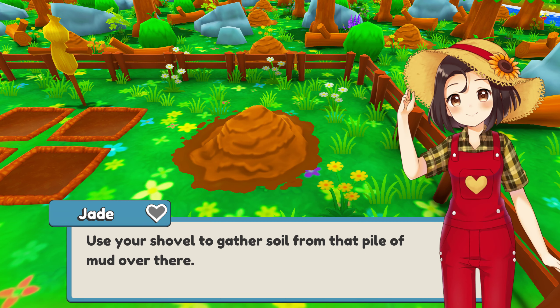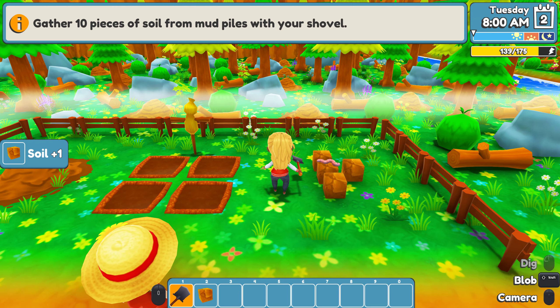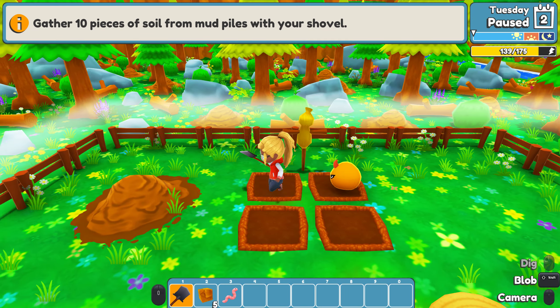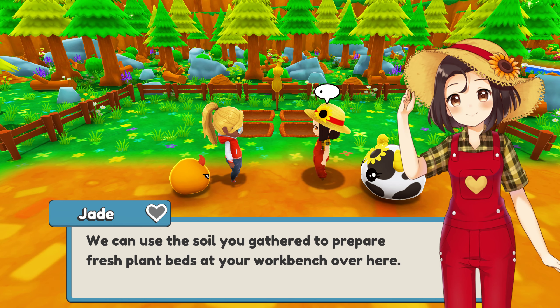I was just gonna see if we could dig those dirt mounds. Use your shovel to gather soil from that pile of mud over there. I think I can do this. Nice - you can just hold the F key. All right. Great work Hannah - well, except for the not moving around very efficiently.